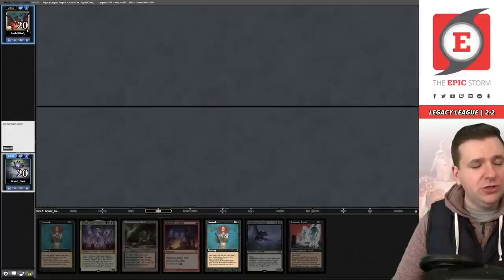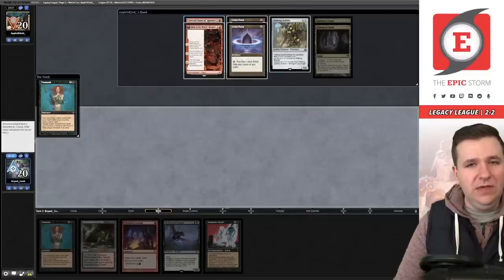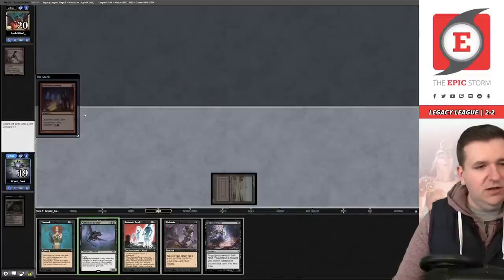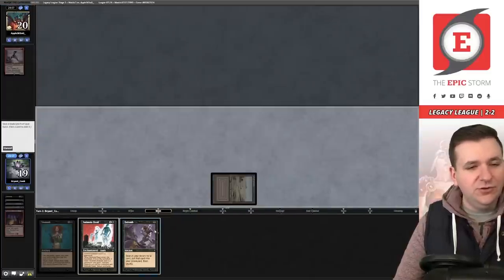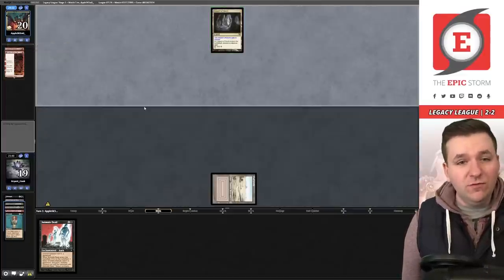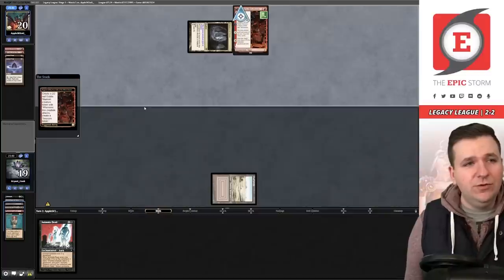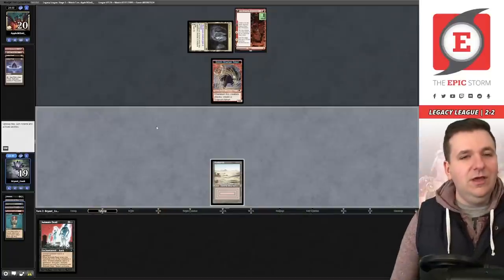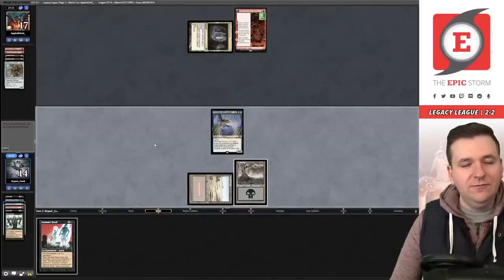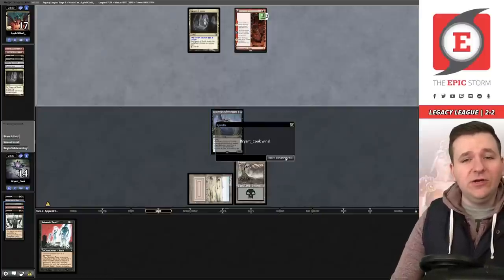Match five, on the play. We Unmask targeting them, removing Atraxa. It's Initiative again. We discard Caves of Chaos Adventurer. We play Badlands and Faithless Looting but don't draw a land off it. We Unmask leaving ourselves needing a land — we take the Fable. We have 13 lands plus four Lotus Petals and Dark Rituals — lots of hits. They draw another Fable. We draw the land — Reanimate targeting Archon of Cruelty. We love to see it.